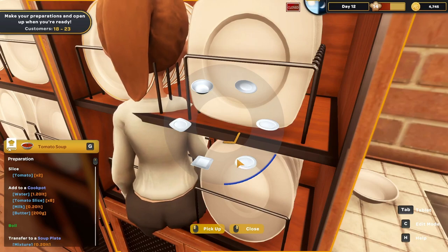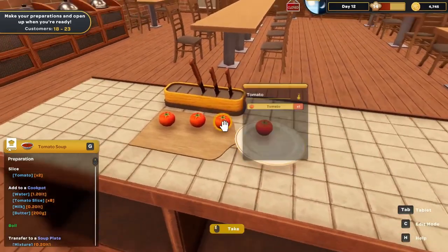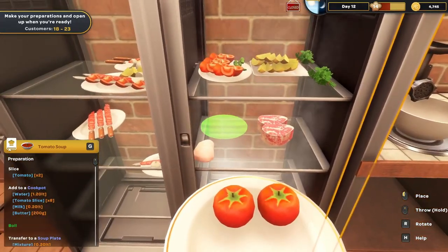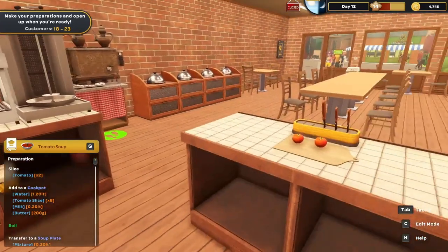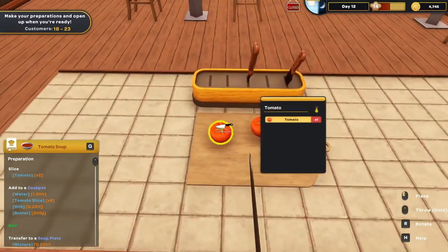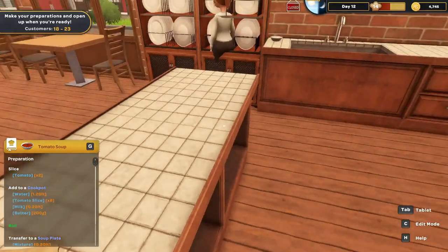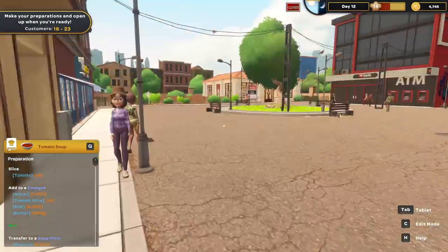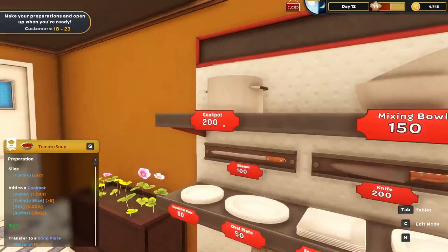Let's grab a plate so I can carry around multiple things, since that's the only way to do it in this game. We're going to slice — not with a donor knife — and my stew pot is right there. I do need to go get some stuff from next door, including a crock pot.